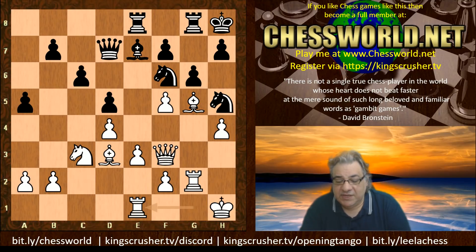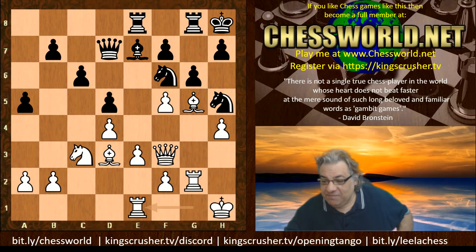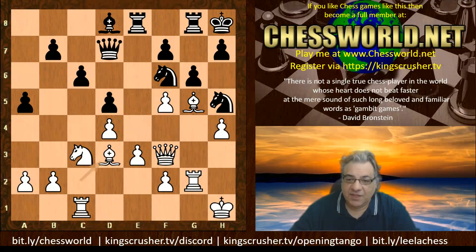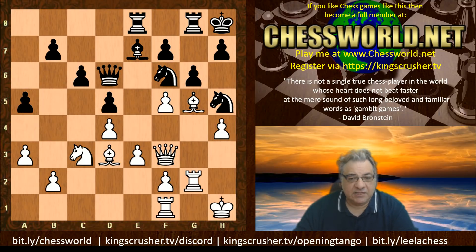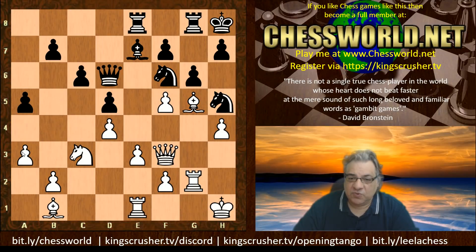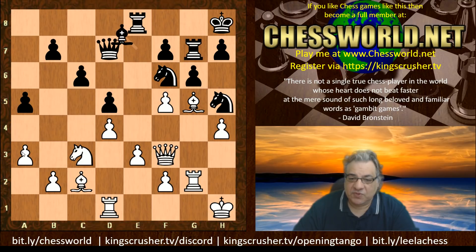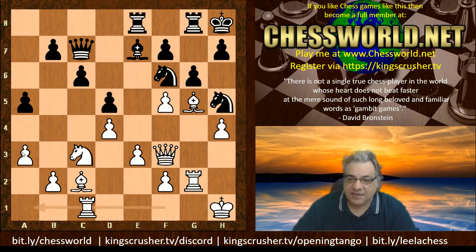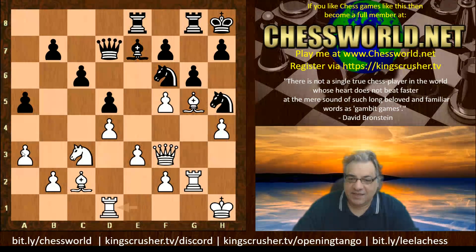So instead we have move 22 Rhe1 and there's a lot of shuffling from here. From move 22 there's a lot of shuffling — I'm just going to play through it without too much commentary. It seems as though this is trying out different configurations. The pawn move a3 was significant structurally. Pawn structure changes are much more committal decisions as pawns don't go backwards, unlike shuffling pieces.